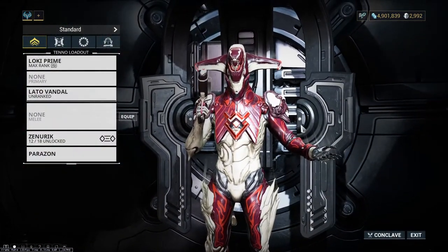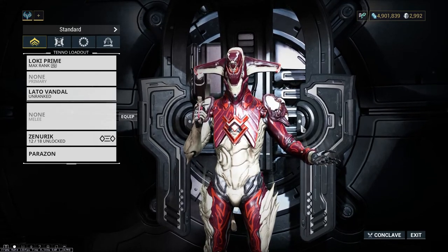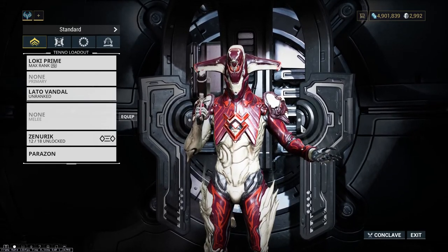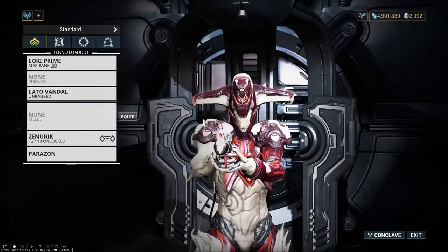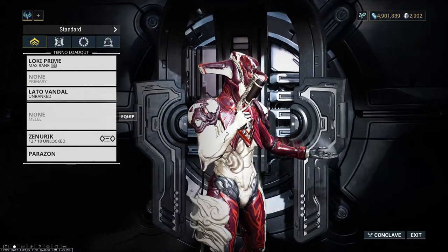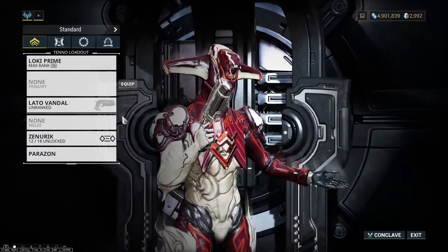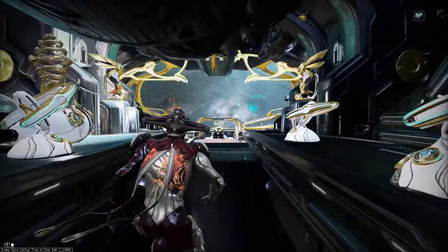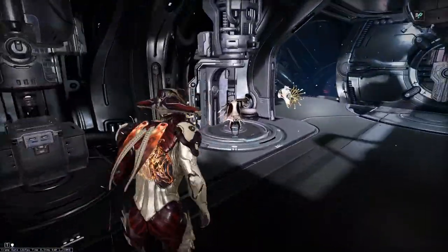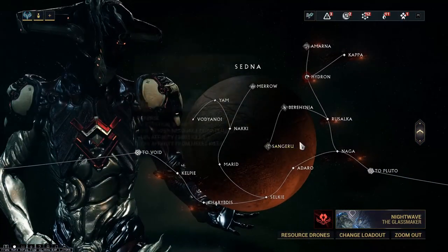Our focus is going to be on putting everyone to sleep and then killing everyone. You should always try to get headshots if you have a weaker weapon — if not, just kill everyone and you're going to be getting that easy XP. Also, if you have one and you should, always take a Smeeta Kavat, as it can buff you for the bonus Affinity.